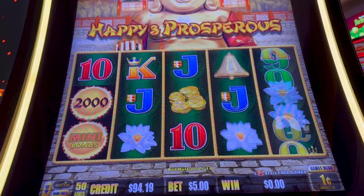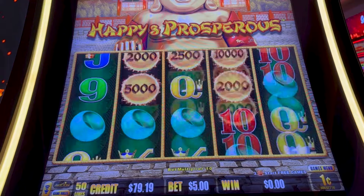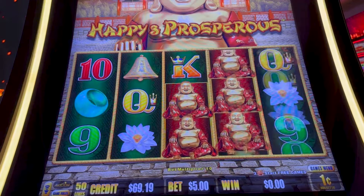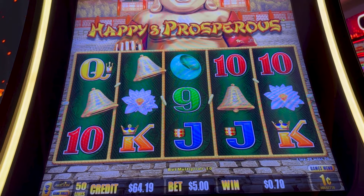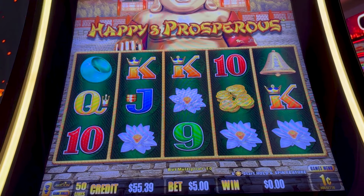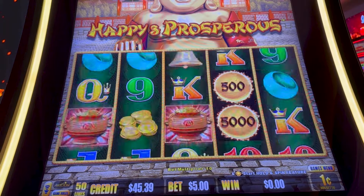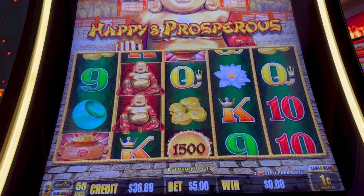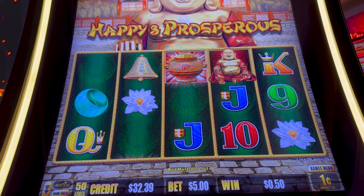Does the bonus trigger more often on pennies or dollars? I don't think so. I don't think that has anything to do with it. The machine is set at a return-to-player percentage and the machine's going to play out to that programming. I don't think the machine is programmed to say, if you're playing pennies you get the free games or ball bonus one in every 50 spins, but if you're playing dollars you get it one in every 45 spins. I don't think it's programmed like that. You've got the same odds to get the bonus — but what it does affect is the ball numbers, which can fluctuate more or less depending on your bet amount.